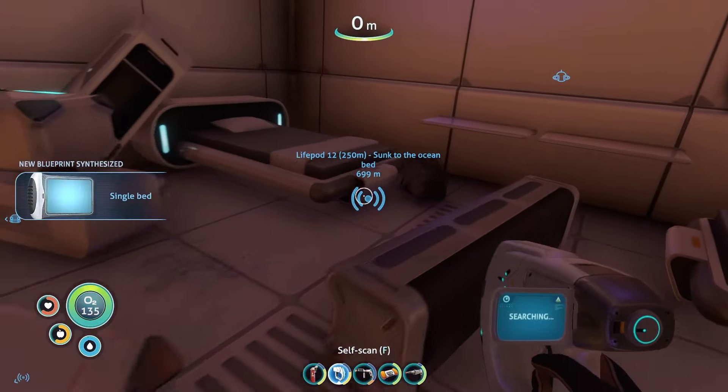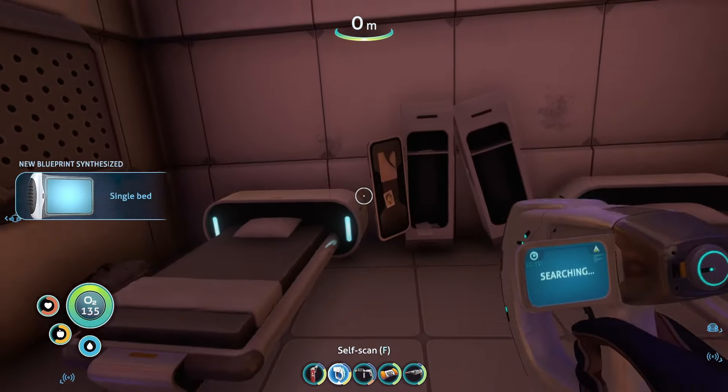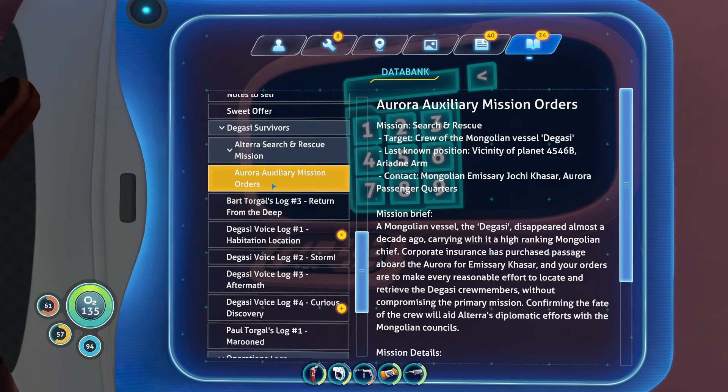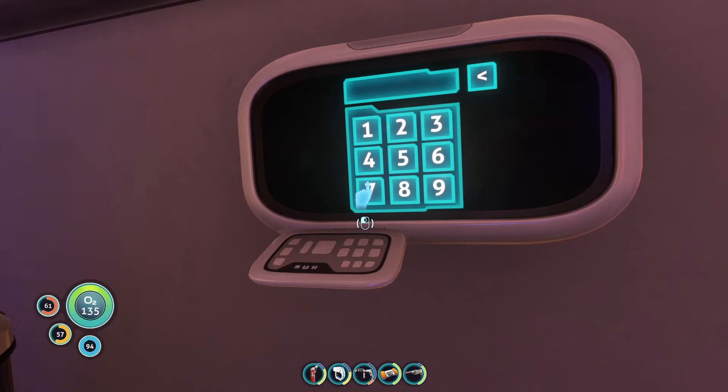That could be put in our Cyclops - I don't think it'll fit in the moon pool. Yeah - that's the codes. Clues and codes! Oh sweet, 1869.